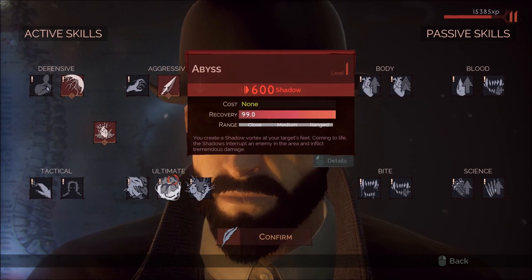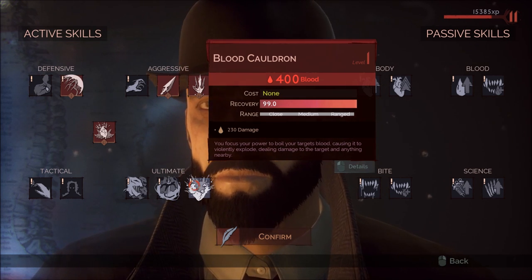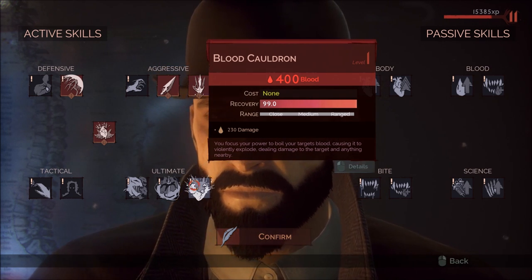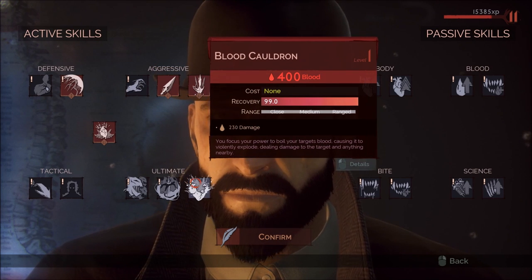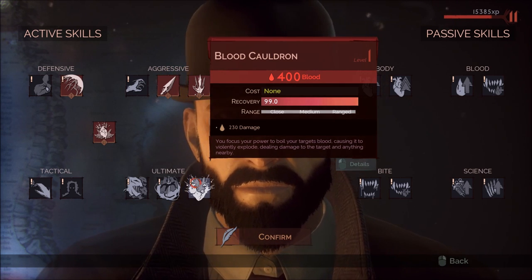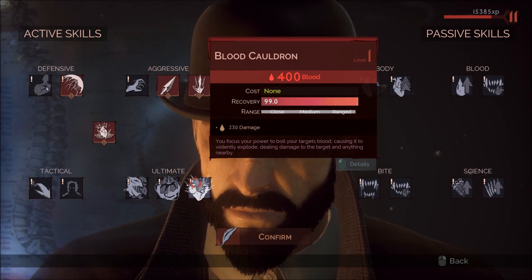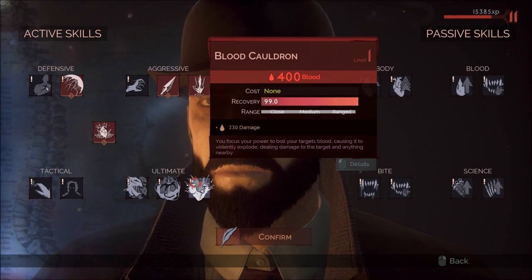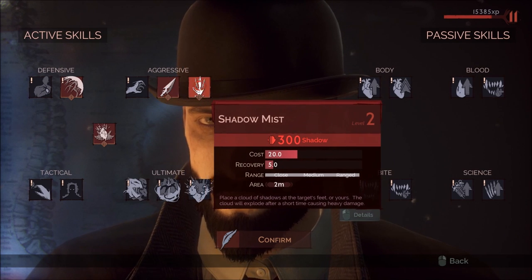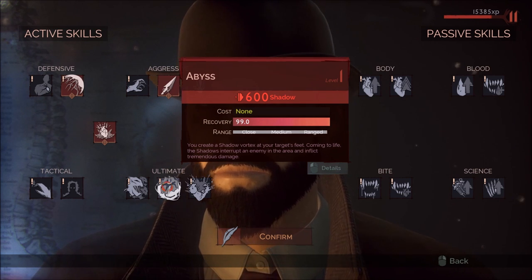The other ultimate I like, if you don't want to do Abyss, is Blood Cauldron. That does blood damage — a lot of bosses are resistant to blood as well as melee, so it's not as useful in many fights. But Blood Cauldron does almost as much damage and has an AoE effect, so if you have adds in the fight they'll get hit too. It also drains the main target's health over time, which is a nice effect paired with the other abilities. But I think Abyss is just the best ultimate overall.